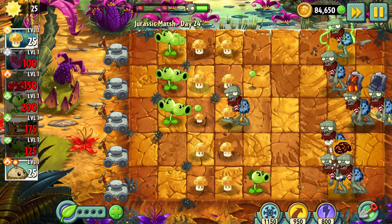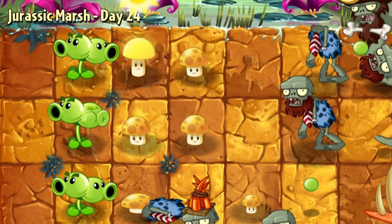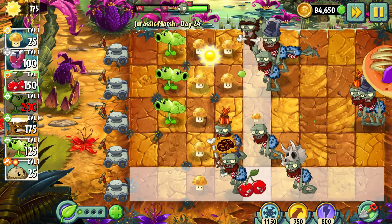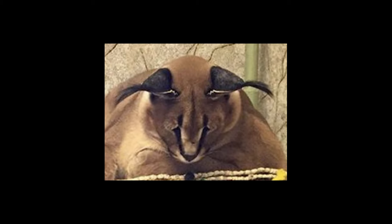Day 24 – I tried to give Split Pea a second chance. That was a huge mistake. The only plant here that can stop some zombies, at least for a bit, is Torchwood. That's all.